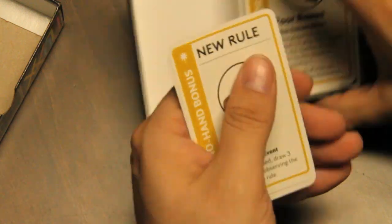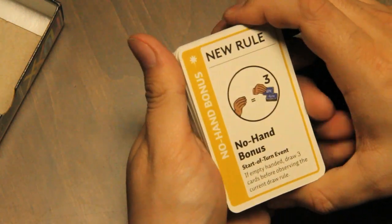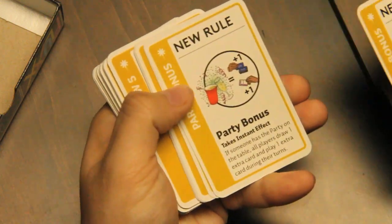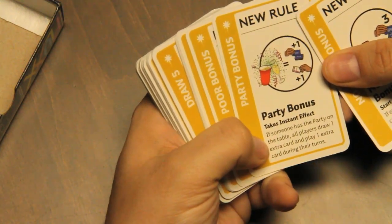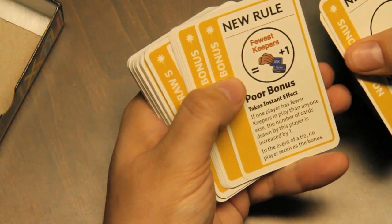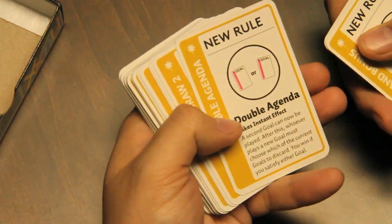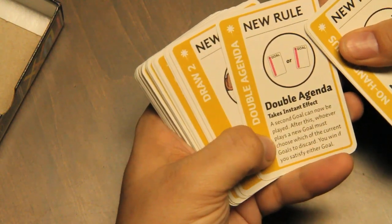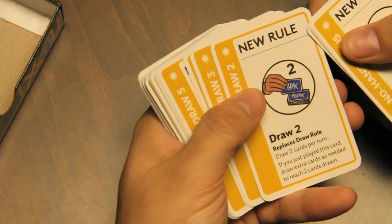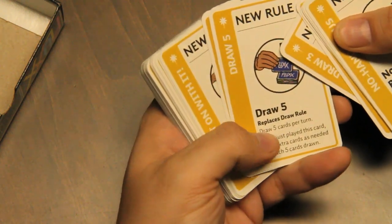Then we get to some new rules. No hand bonus — start of turn event: if you have an empty hand, draw three cards before observing the current draw rule. Party bonus: if someone has the party keeper on the table, all players draw one extra card and play one extra card during their turns. Double agenda: a second goal can now be played — whoever plays a new goal must choose which current goal to discard; you win if you satisfy either goal. Draw two, draw three, draw four, draw five — replaces the draw rule, so instead of draw one you'd draw five cards per turn.